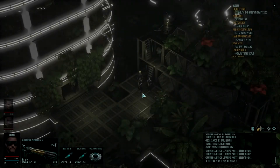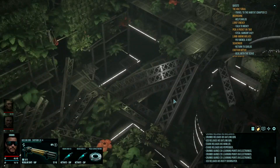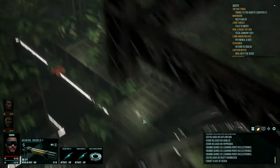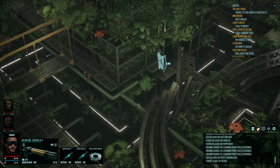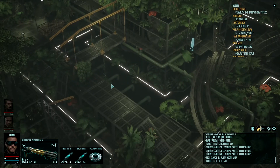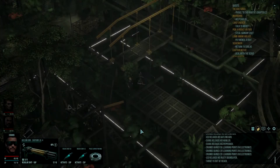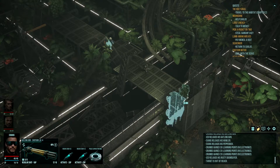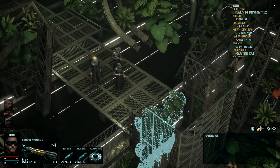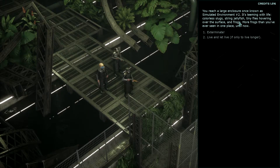Let's go down. Should we head over and fight these frogs? Let's go through. I have to go back this way. Climb down. Let's see if we can survive this, so let's climb down. You reach a large enclosure, once known as Simulated Environment Number Two. It's teeming with life — coreless slugs, stringy yellow fish, tiny flies hovering over the surface, and frogs. More frogs than you've ever seen in one place. Until now. Exterminate.